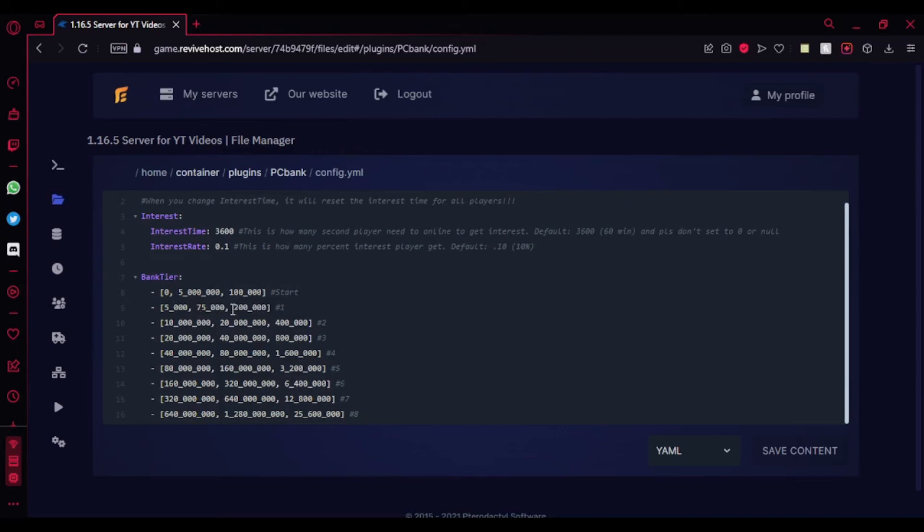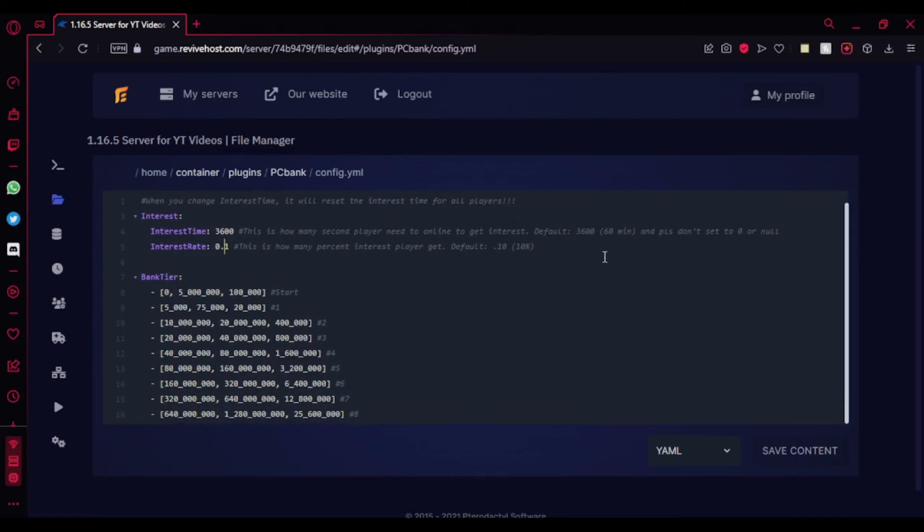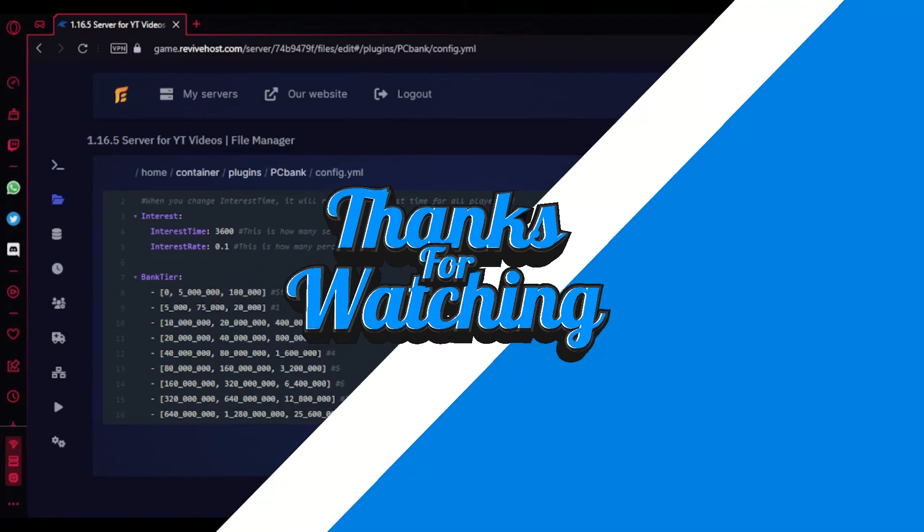If you wanted the max capacity to be 75,000 instead of 10 million, you can just edit that value. For the XP part, you can change the capacity too — remove a zero and now it can only hold 20,000. The interest interval defaults to 60 minutes, which is actually pretty cool, but if you want to increase it to 120 minutes you just double the value. The interest rate works like this: if you deposit 250 dollars it gives you 25 every 60 minutes. That's pretty much the configuration. Make sure to like if you enjoyed, subscribe for more, and comment if you need any tutorials. See you!